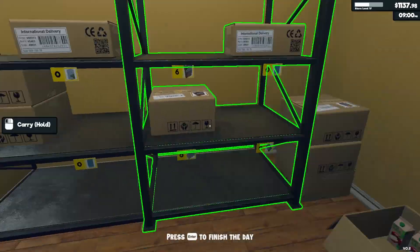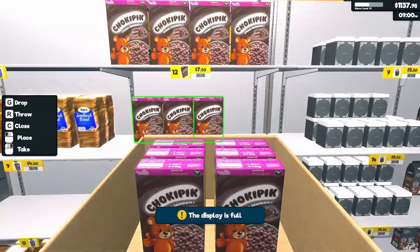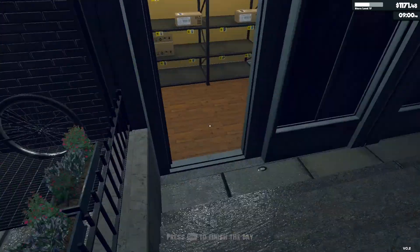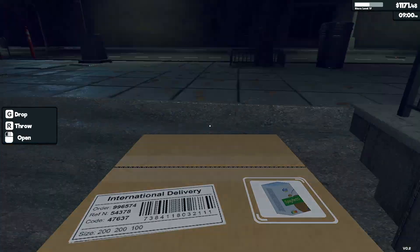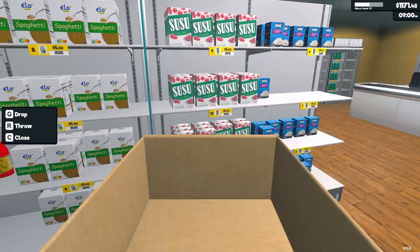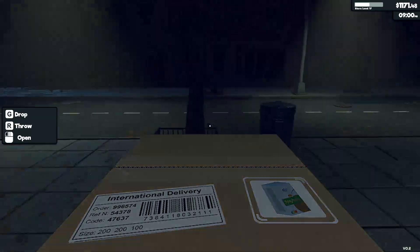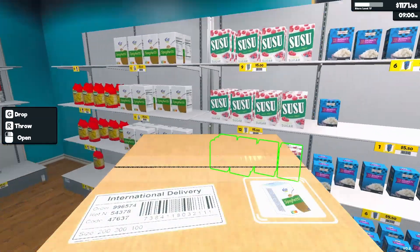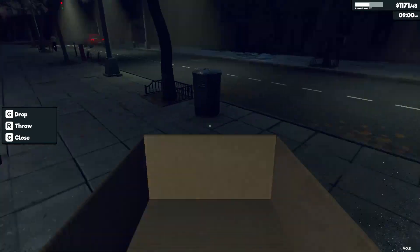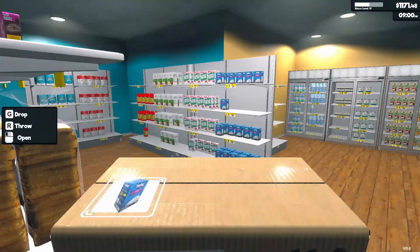The trickiest part is just keeping on top of stock — I do run out of the odd item because I miss something or forget to order it or think I have enough when I don't. Being able to physically see on the computer what your stock levels are for each item would make such a huge difference and make the game a lot more user-friendly. Oh my goodness, we've just about gone through all our stock!